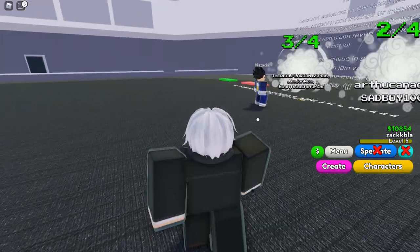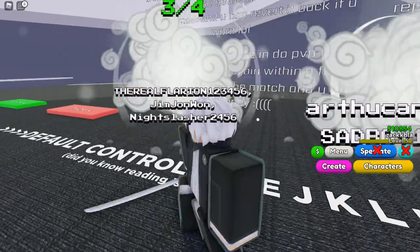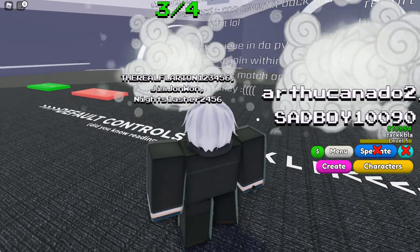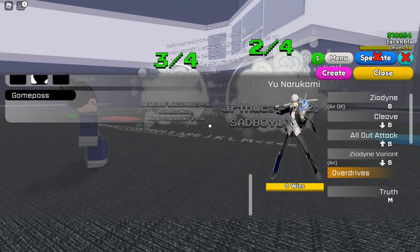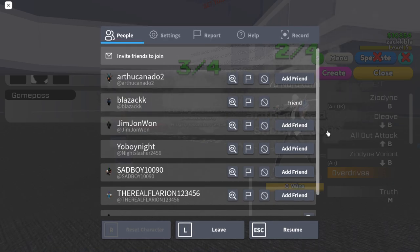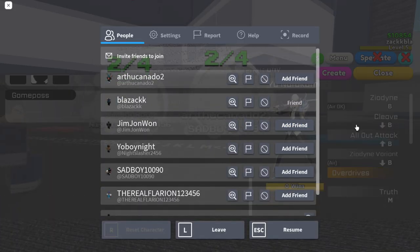Another way is by doing matches — you fight people and earn money like that. But if you're new to the game and you're not great yet, another tip is: after entering codes, get one character. I would suggest when you're starting the game, get Goku, because he is broken for a starter character.